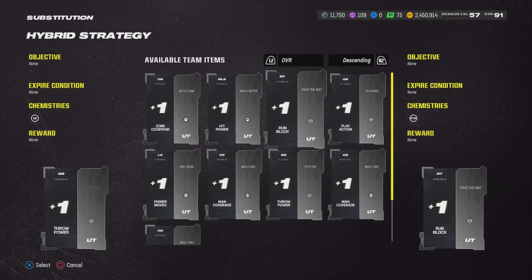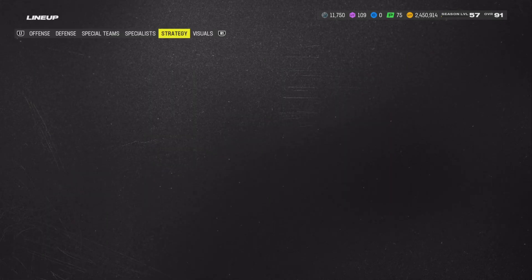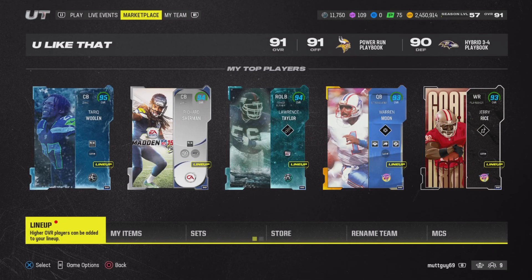For the hybrid slot, you can only get one silver strategy item. I'm using throw power there, which is why Warren Moon gets an extra boost to throw power from that slot as well.